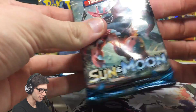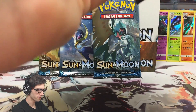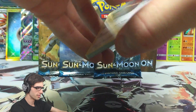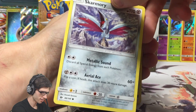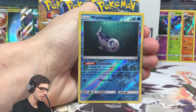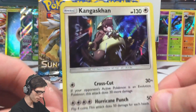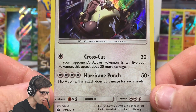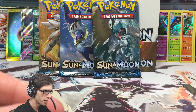On to the Incineroar pack art - these packs just feel so thick and defined, and the cards just fit so well into the pack. So we have a Spearow, Fomantis, a Morelull, Skarmory, a Poliwag, Water Energy, a Raticate, Wishiwashi, Hau, a Wishiwashi Reverse Holo, and a Kangaskhan Holo - not too bad. 130 HP with Crosscut and Hurricane Punch. Crosscut says if your opponent's active Pokemon is an Evolution Pokemon, this attack does 30 more damage. Looks pretty powerful.